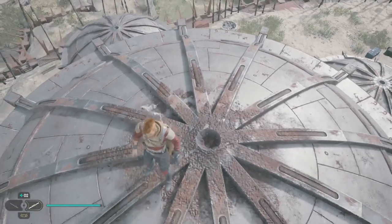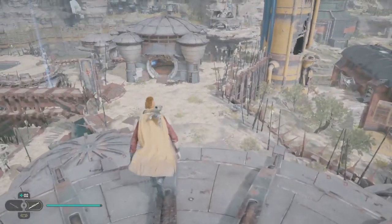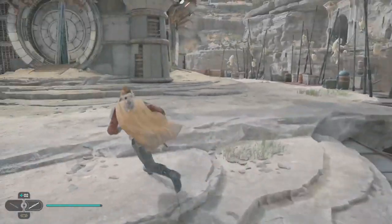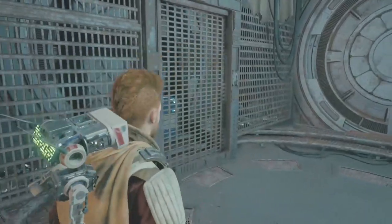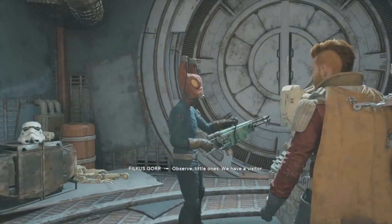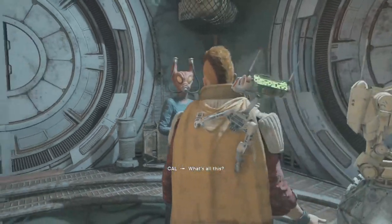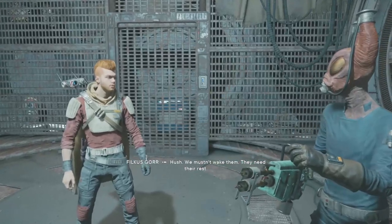Look through the hole in the roof — what have we got? I can't tell much through that tiny little aperture there. I am seeing a force echo over there though, and I'm wondering whether there's anything inside to worry about. I'm definitely going to go in and have a little bit of a poke around. Hi — who are you? Can we talk? The NPC says: 'Observe, little ones. We have a visitor.' 'Shh — we mustn't wake them. They need their rest.'